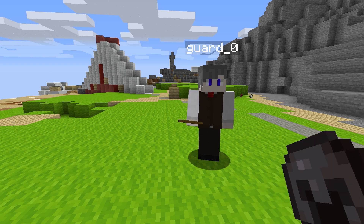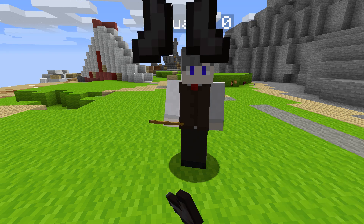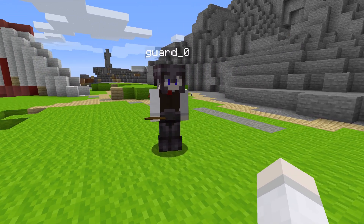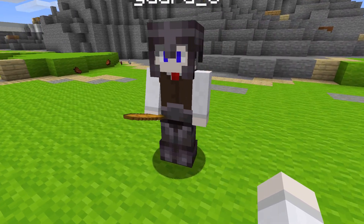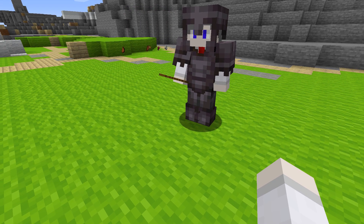I also added it so the bot can automatically equip armor — it should do this whenever it picks up a new item. It should probably be evaluating the item it picks up and checking if it's better than the armor it's already wearing, which would be more efficient. But currently I just have it re-equipping the entire set of armor, which isn't too slow anyway, though I'd like to fix that eventually.